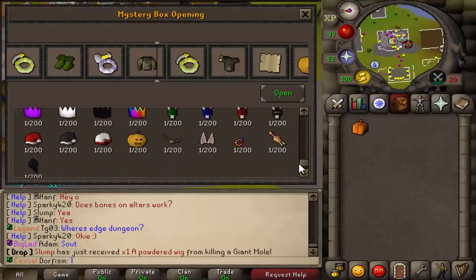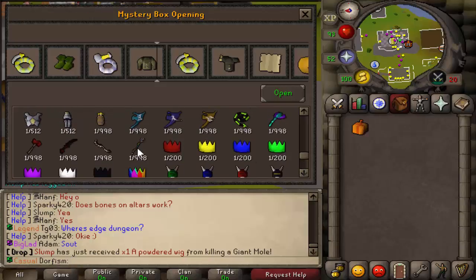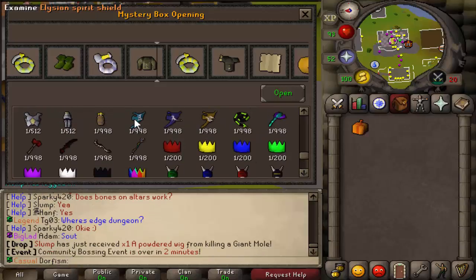The rarest thing to get is one out of 1,000 — we've got the Ellie, a spectral arcane, lime whips, blowpipe. Dragon warhammer is really rare to be honest. And then abyssal dagger, bludgeon, trident of the seas.